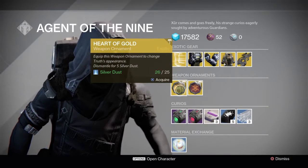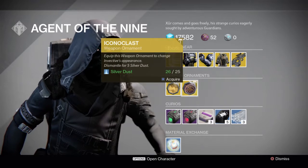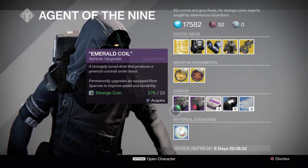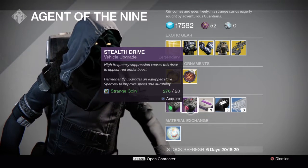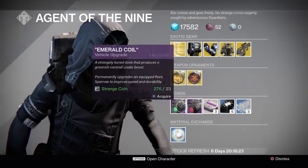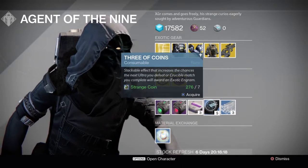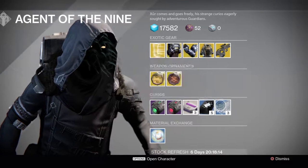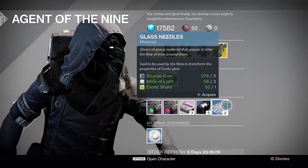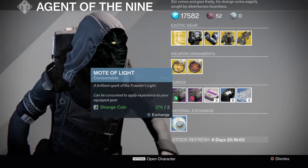Weapon ornaments for this week are the Heart of Gold skin for the Truth, and the Iconoclast for the Invective. We have Emerald Coil and Stealth Drive for those Blue Sparrows from the Crucible and Vanguard Quartermaster, as well as Amanda Holiday. We got three Heavy Ammo Packs for one Strange Coin, and three of the Always Good to Have — five of them for seven coins. We get three Glass Needles for three Strange Coins, three Motes of Light, and an Exotic Shard. And one Mote of Light for two Strange Coins.